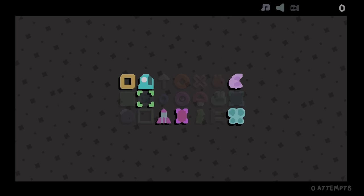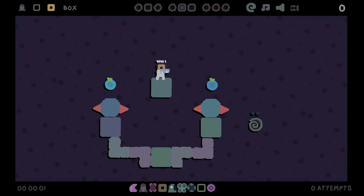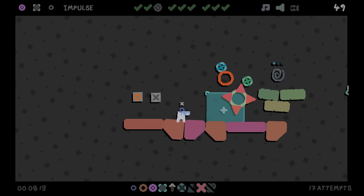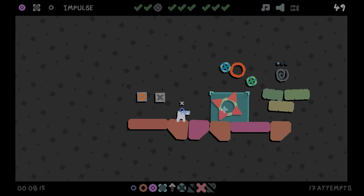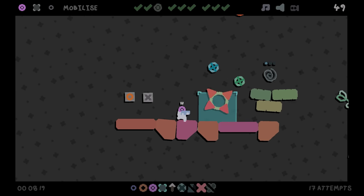In each run, the game gives you nine items from a pool of about 20, so you'll need to play many times to see all of the items, and many, many more times to see how they stack and combine. The developer has also promised to add even more to the pool in future updates.